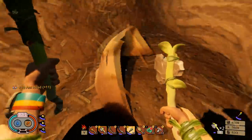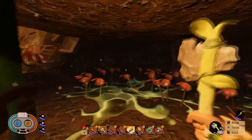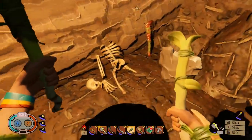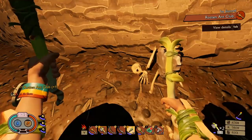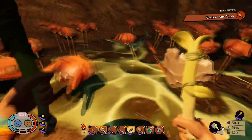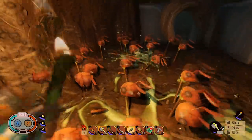I could use those ant heads. Who the hell was an ant slaughterer? Oh god, this is like some demon crap here. Well, that must be them. And would you look at that — I got a rotten ant club. I have so many questions right now. Who is this guy? Why did he die? I mean, he was clearly good at killing ants. I can actually loot these ant parts too.